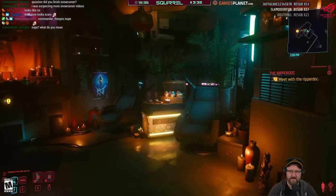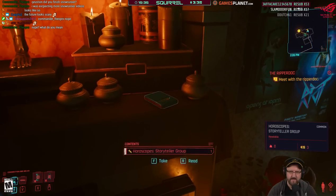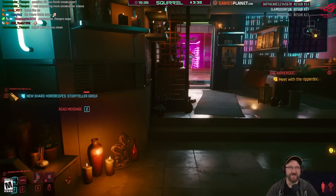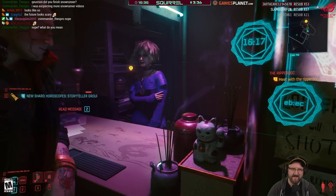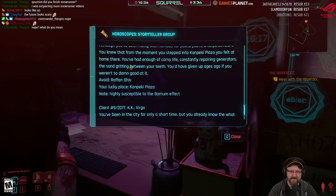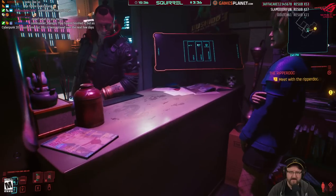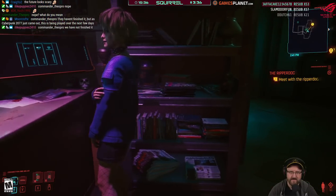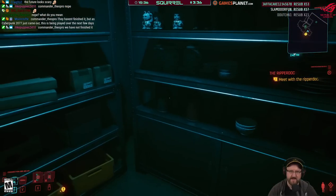In dialogue: got a new job lined up from a big hitter at the Afterlife. Is it going to be dangerous? 'Don't worry, mi amor — we're bulletproof.' Some story content from a 'Storyteller' location. There's a slightly creepy character nearby.